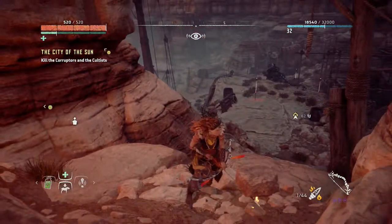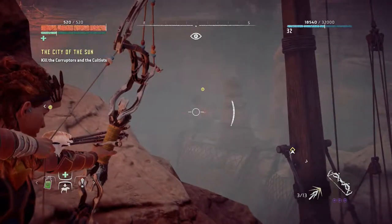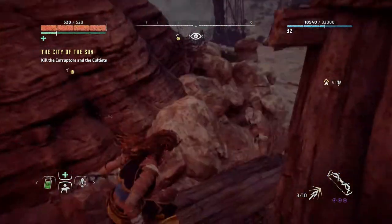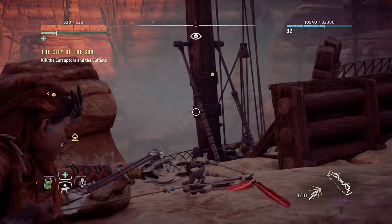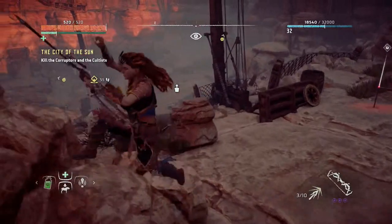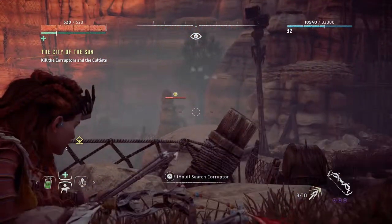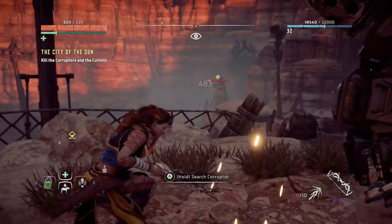I'll get these snipers in a second. I just want to keep an eye on Mr. Corruptor — is he in the corner? He's always hiding there. Can't really get out of our reach, so that's good. Let's get a little bit closer. I'll check on that sniper dude, but I don't want to waste three arrows on him. He's almost down now.